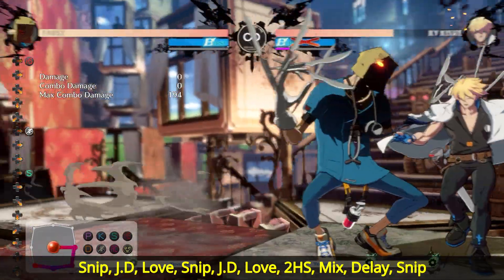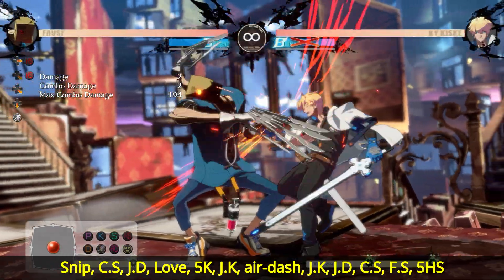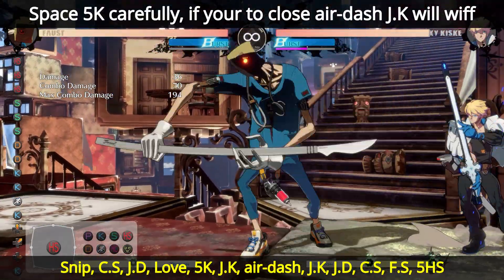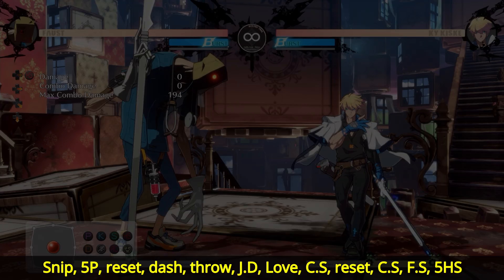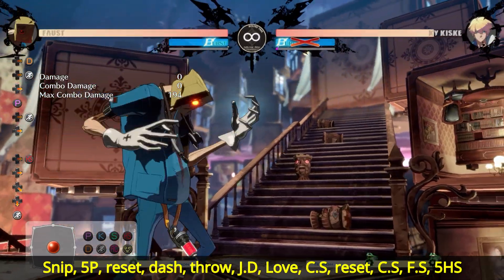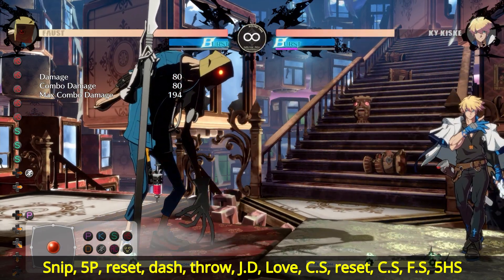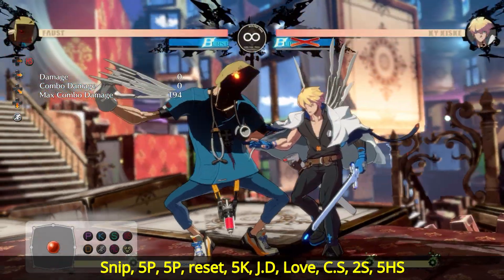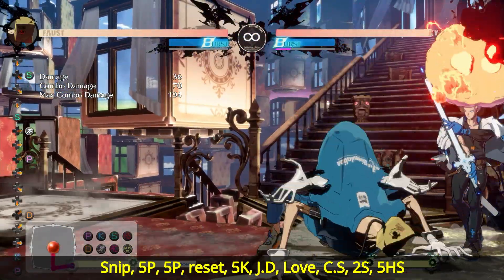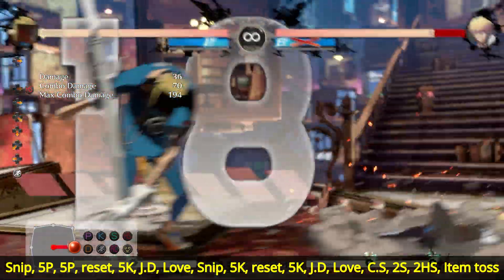Always keep in mind that when you're doing these resets and block strings, you can stop them, run in, and do another command grab to reset the afro and this pressure scenario, then go back into block strings. You can really start to build risk gauge with this. It's a very powerful tool. Hopefully from this you can get some ideas about what kind of pressure, block strings, and resets you can apply. At any point you can ignite the afro to condition your opponent even further to not hit buttons, because they won't want to hit it when it's on fire due to the explosion.